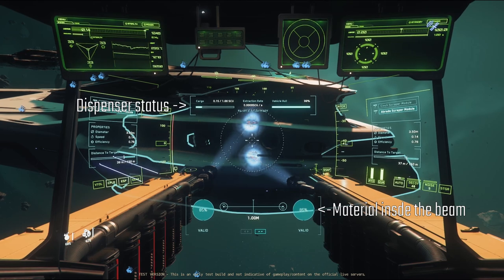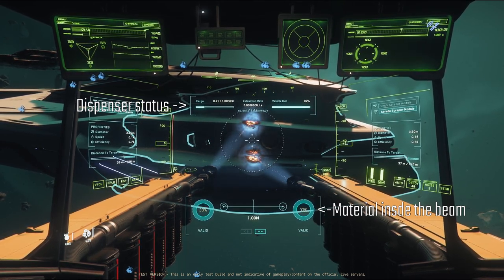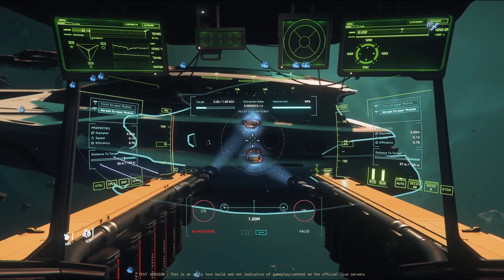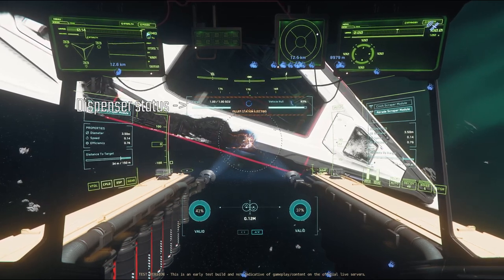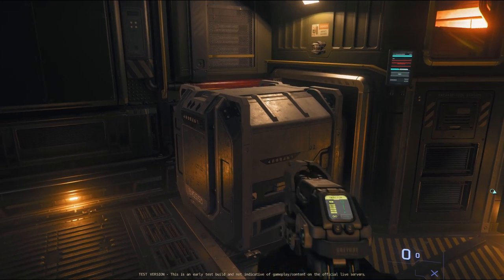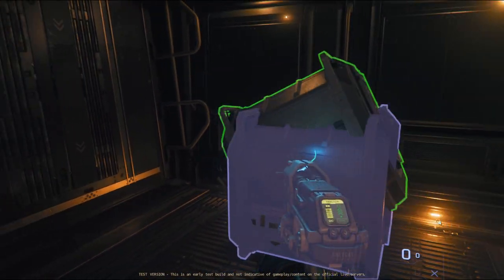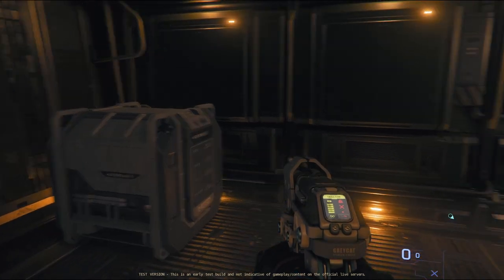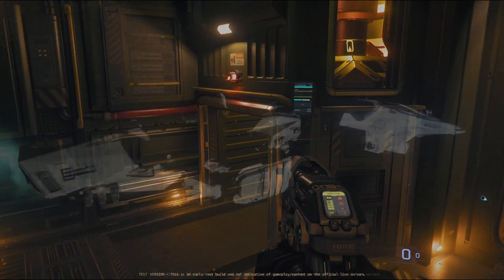The two important displays are how much material is left in the path of your beams and the dispenser fullness indicator. The material you collect will fill up the salvage dispenser. Once the dispenser is full it will automatically eject the salvage box, or you can eject it manually from the console. Then you need to move the box into the cargo grid or to another ship if needed. The vulture will fit 12 of these boxes with no issues. It took me about 30 to 60 minutes to fill the cargo hold, so that should give you an idea of how much time you will need.